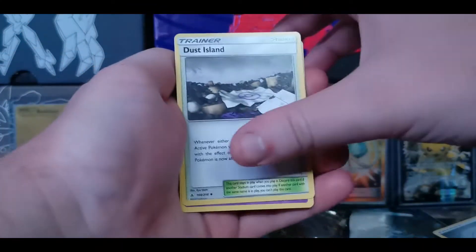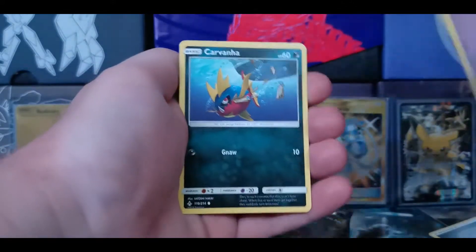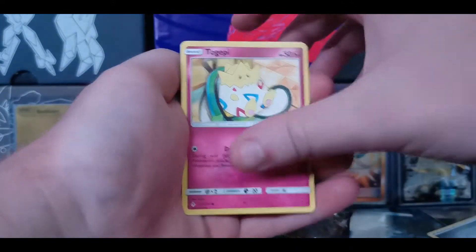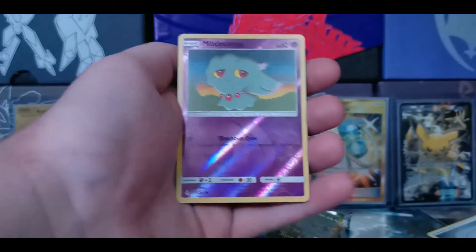Habini. Dust Island. Gold Bat. Bellsprout. Gastly. Carvana. Togepi. Esper. Reverse Mysteribus.